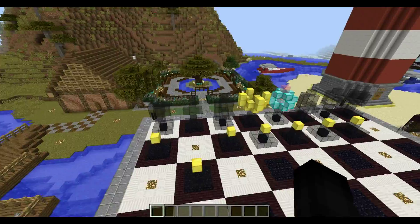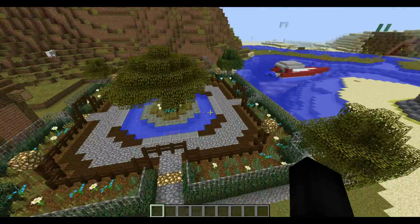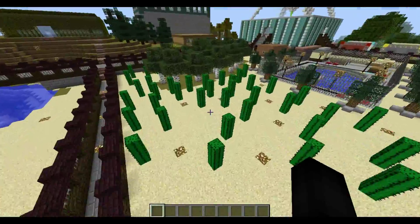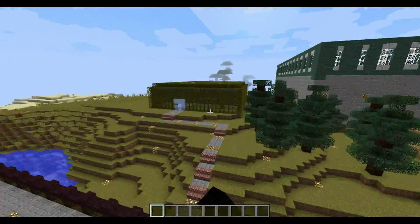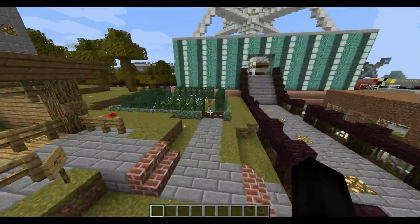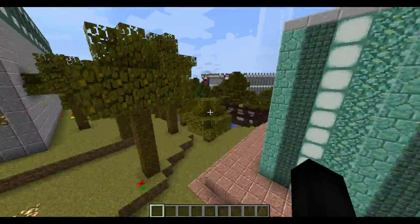We have a huge chessboard, a park area, speedboats, a very nice lighthouse, a cactus garden, a maze right there, an ice maze, some archery practice area right there, and a flower garden over here.